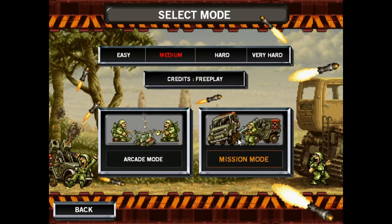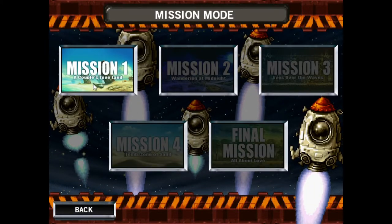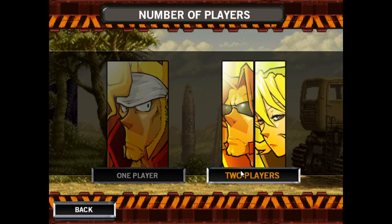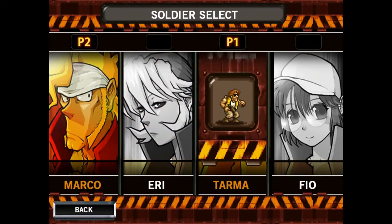Let's start playing. We are going to play mission mode. Here you can choose the mission you want to start in. We choose mission 1, A Couple of Land, 2 player. We come to the soldier select screen, where we choose our soldier — the main character in the game. I choose Marco, Higgins chooses Tarma, and we start the game.